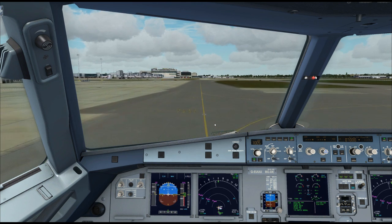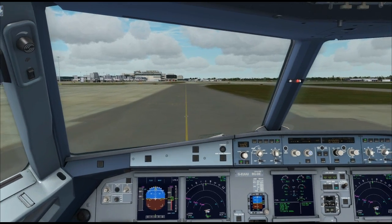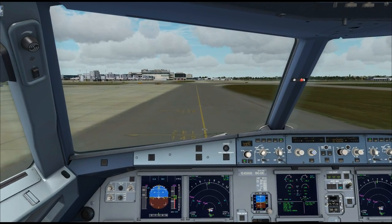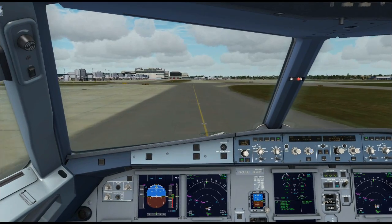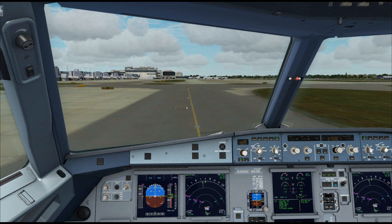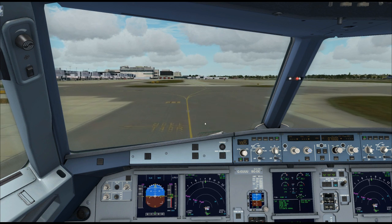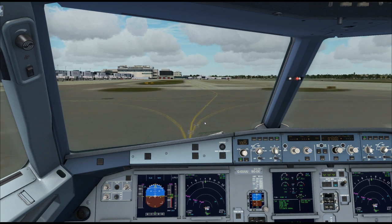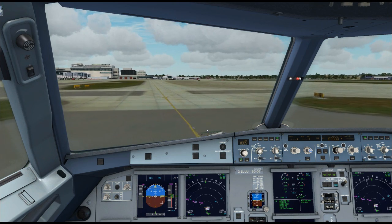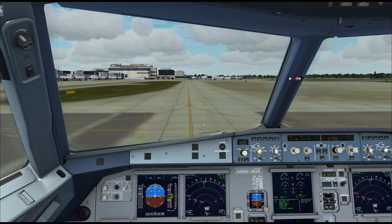The Aerosoft Airbus X has a reduced functionality version of FS2Crew RAAS built in — the Runway Awareness and Advisory System — so it will alert us as we're about to enter the runway. It's not going to kick in just yet; we have a way to go. Notice the line shifts a little — that's quite normal. The aircraft announces 'flight attendants please prepare for takeoff' on its own; it automatically detects that we're approaching the departure point.